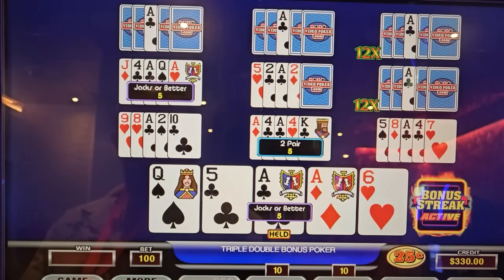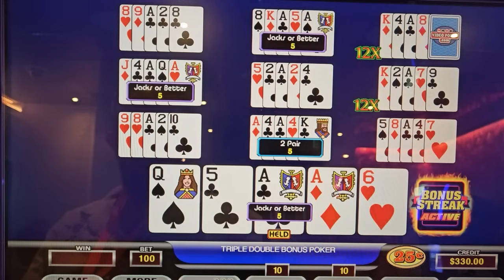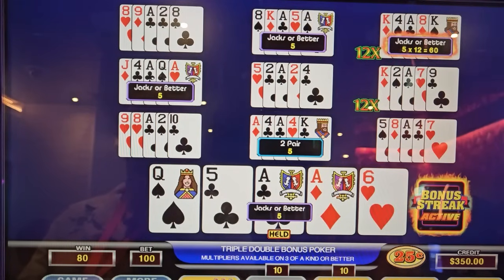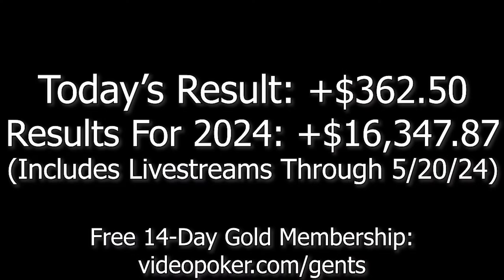Finish it up with four aces times 12. Nope. All right, so we're ending it there. $3.50 and $12.50 would be $62.50 — $362.50 winners, because it was $1,500 and $12.50 was the hand pay. That's what we bought in for, so take the $12.50, add it to this. I'll take it.